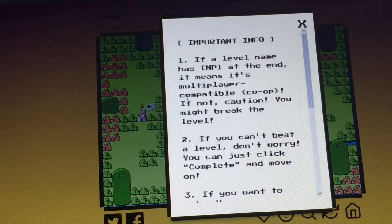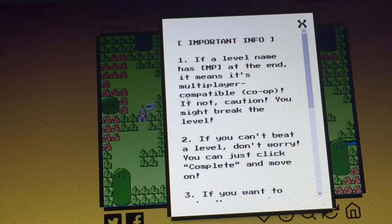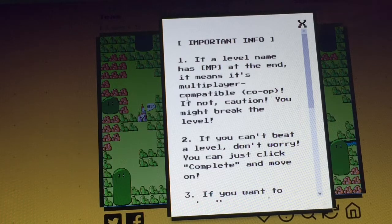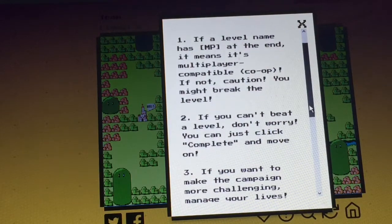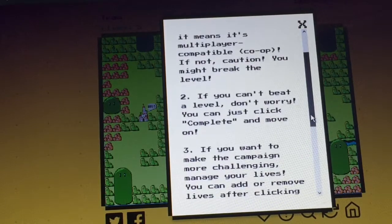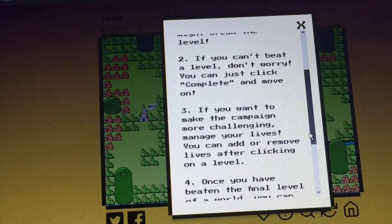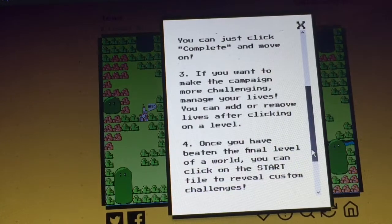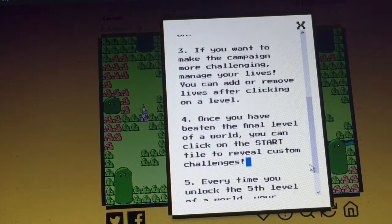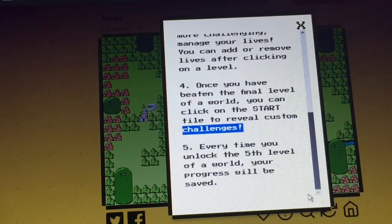Important info: If a level name has MP at the end, it means it's multiplayer compatible co-op. If not, caution — you might break the level. Two: if you can't beat a level, don't worry, you can just click complete and move on. If you want to make the campaign more challenging, manage your lives. Once you have beaten the final level of the world, click to review the custom challenges. Every time you unlock the fifth level of the world, your progress will be saved.